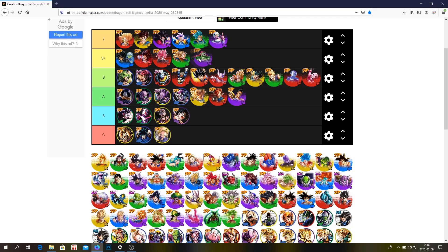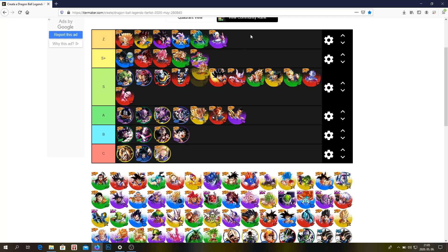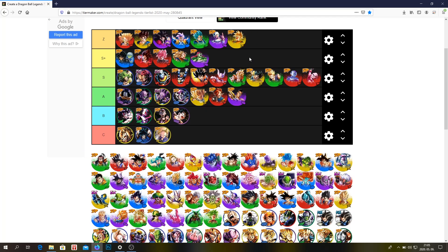Bojack — S plus, or maybe Z tier, but I'm going to put him in S plus. If you think he's a Z tier unit I wouldn't argue with that — he's just insane. I think his cover change is one of the most broken things in the whole game, so he's definitely at least S plus. Gohan — I don't think I have to explain why, but he's definitely a Z tier unit.